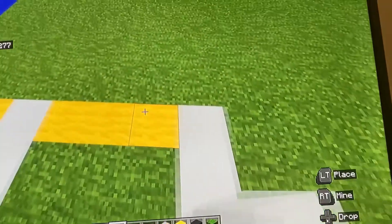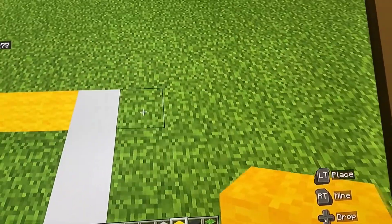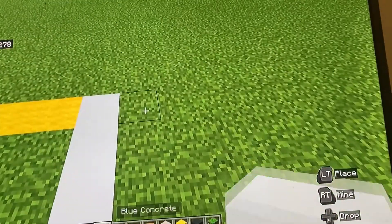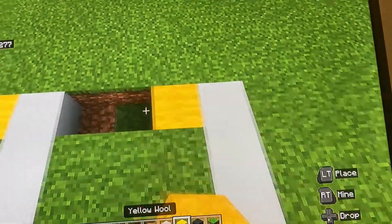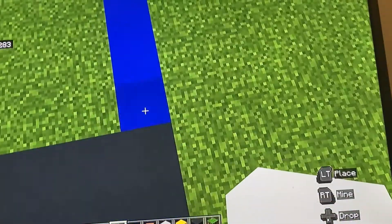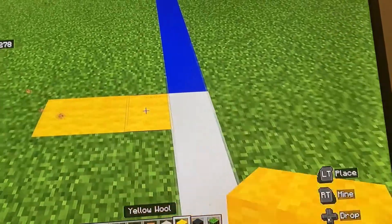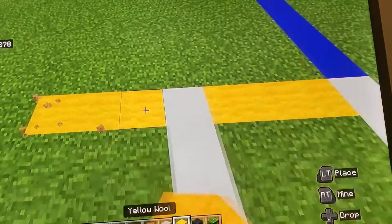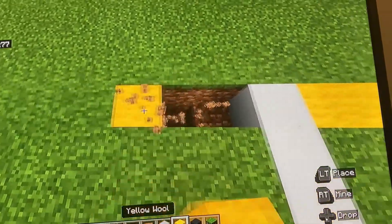Go right by three, fill in with yellow wool, then dig out a row seven down to the gray concrete and fill in with white concrete. Repeat on the other side as well — dig up one two three four five six seven, fill with white concrete, extend with yellow wool, then white concrete down to the gray concrete. Do this until you have four spaces on both sides.